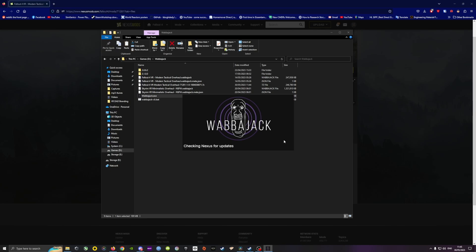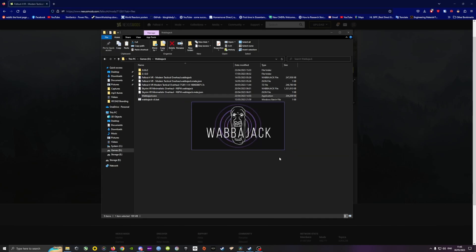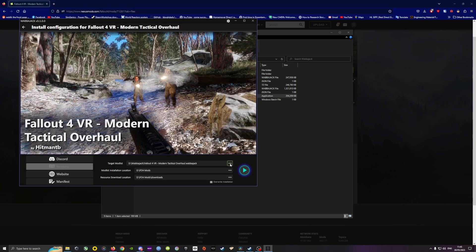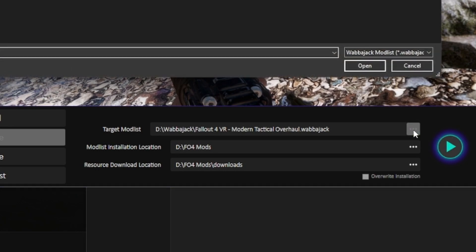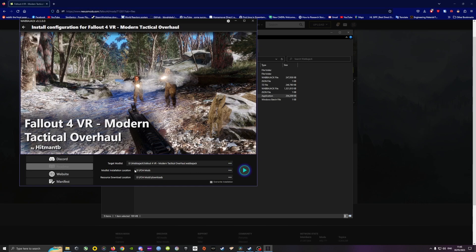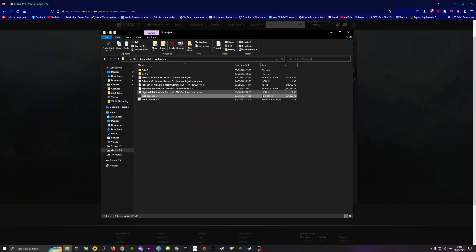Install Wabbajack and choose the 'Install from Disk' option. Make sure to install it to a separate folder not shared with Fallout 4 VR. Select the target mod list by clicking the three dots and selecting the file you extracted. Then choose the install location and download location — make sure those are in root directories. Click the play button and that's it — just wait until Wabbajack finishes the installation.